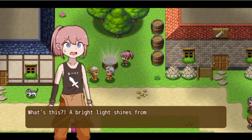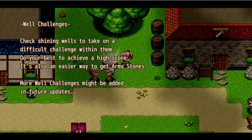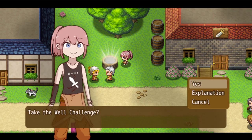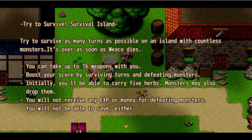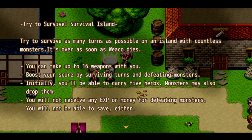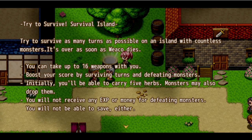What's with the well? 'The bright light shines from within the well - check shining wells to take on a difficult challenge within them. Do your best to achieve a high score. It's also an easier way to get arma stones. More well challenges might be added in future updates.' Take a well challenge - 'Try to Survive: Survival Island - as many turns as possible on an island with countless monsters. It's over as soon as Weko dies. You can take up to 16 weapons with you. You will not receive any exp or money for defeating monsters and will not be able to save either.'